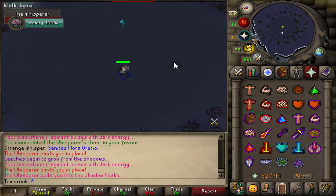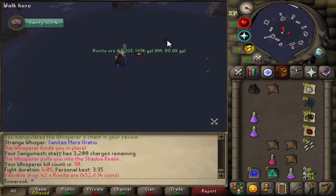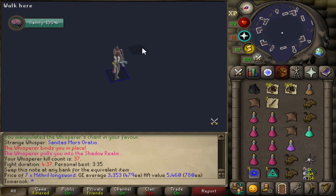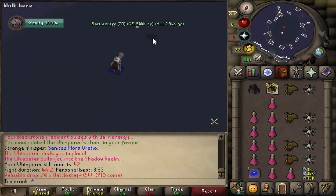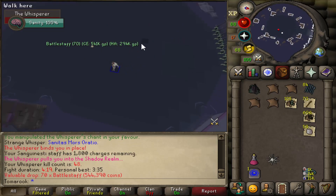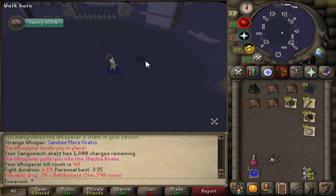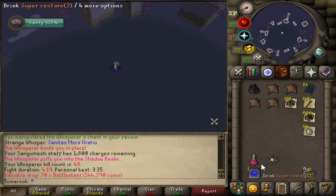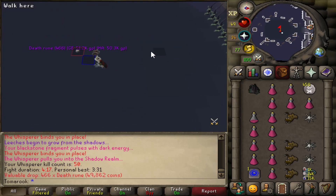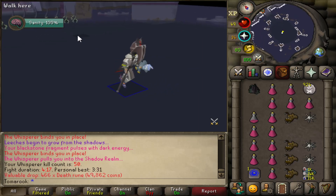The fight is done — 84 runite balls. The last kill of the trip gets some runite ore, 449k worth. Seven mithril long swords, 70 battle staffs — half a mil worth, that is always welcome. Another 70 battle staffs. Unfortunately this boss takes up so much prayer, so I'll have to do another trip. And there we go with 50 kill count on the Whisperer. That was such a fun boss with very fun mechanics. But we still have two bosses left to explore, so let's go check them out.